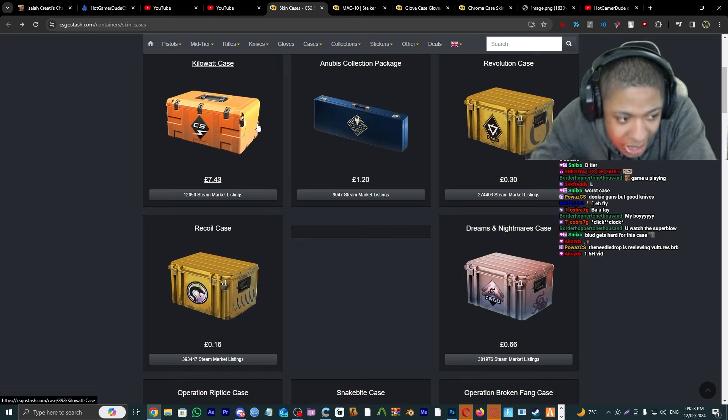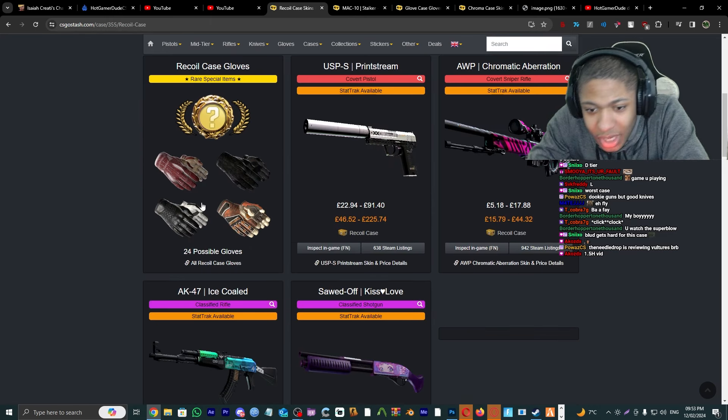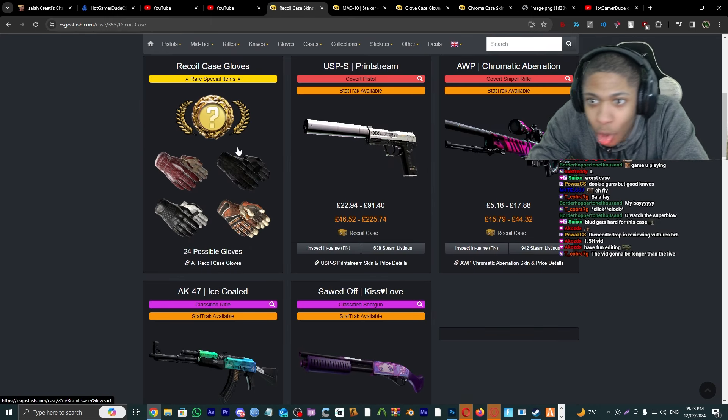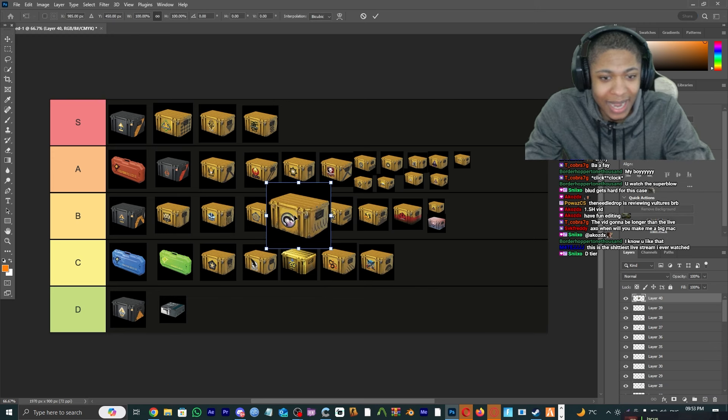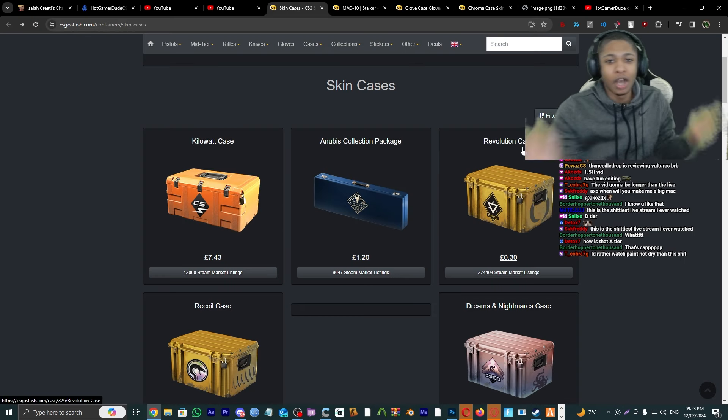Recoil Case — we got the USP Printstream, the AWP Chromatic Aberration — beautiful pinks. That's gonna be an A tier for me.